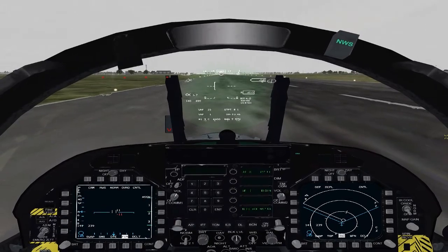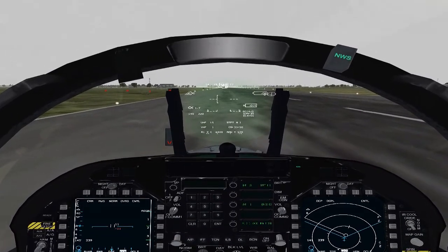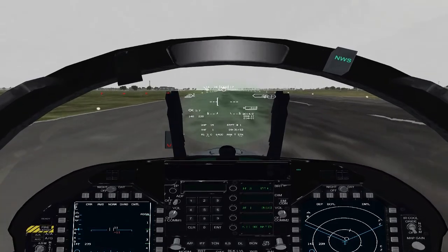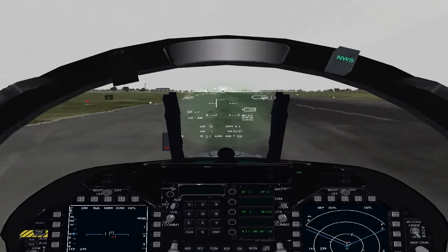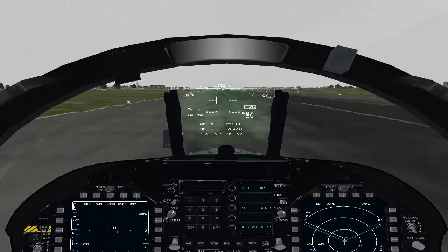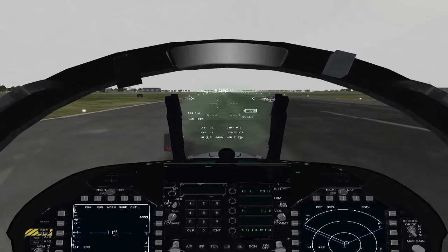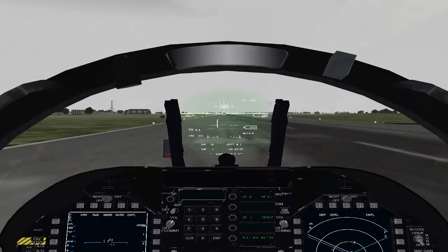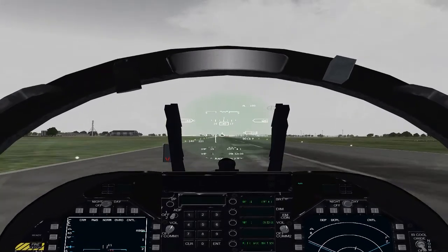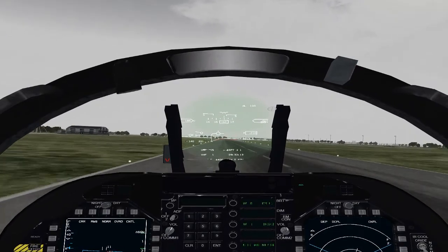Let's get to it. You should keep nose wheel steering on until 70 knots — at 70 disable it. That'll give you more authoritative steering. There's 70, go ahead and disable it and use aerodynamic forces with your rudder. At 140 knots, start a very gentle pull-up.